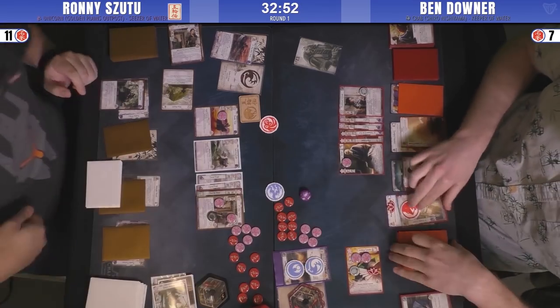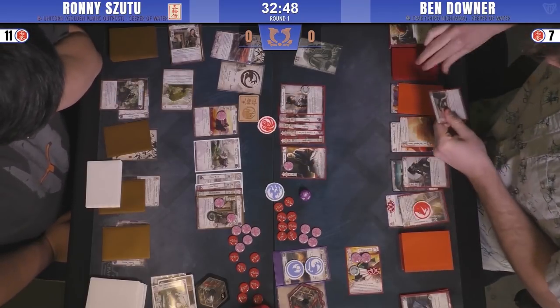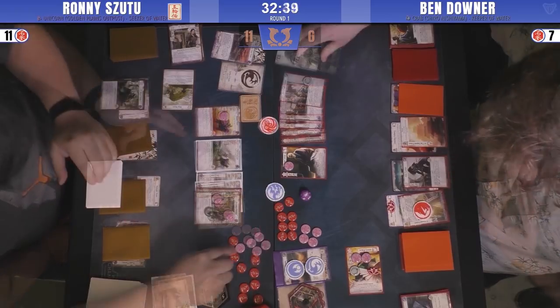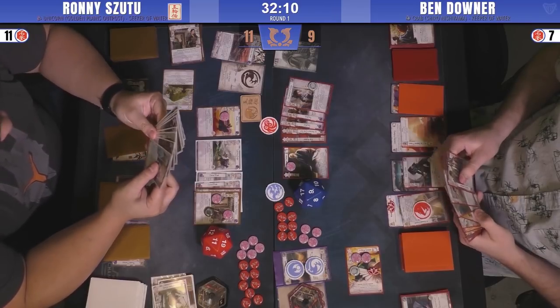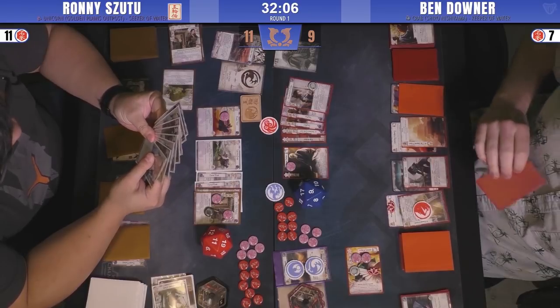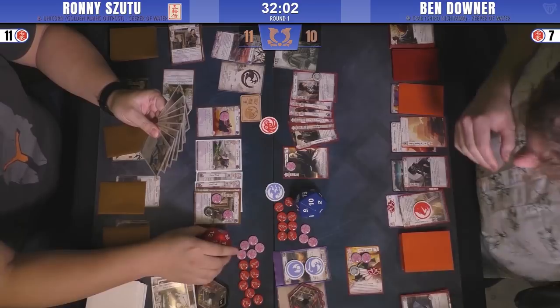Military Earth conflict here — looks like 11 to 9. The first thing you do is play Watch Commander here, maybe. You want to start bleeding that honor from Ronnie, and Ben does play it. So that means if Ben uses Shiro Nishiyama here, it becomes 11 to 10.